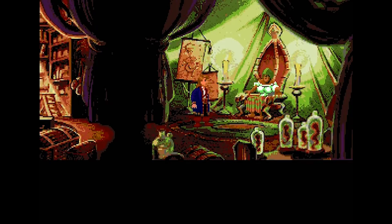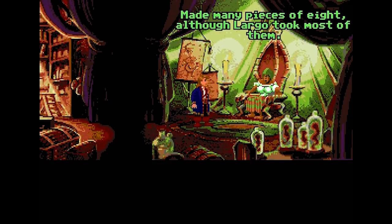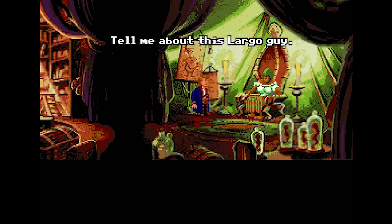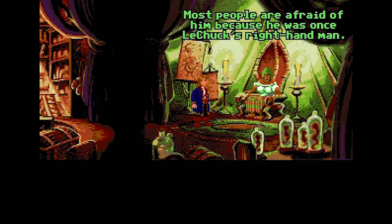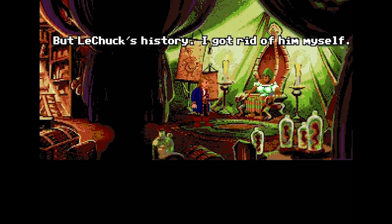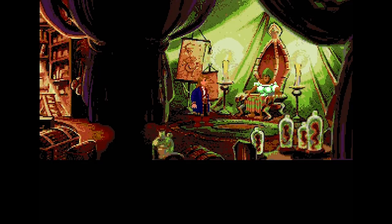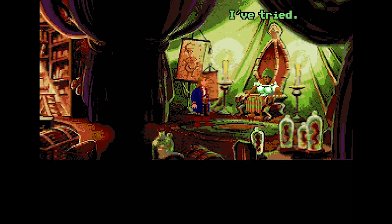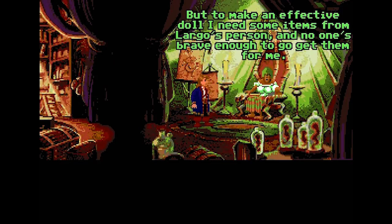'How's business?' 'Very good. Many hexes this week. Saved people from the evil eye. Made many pieces of eight — although Largo took most of them.' You want to help me kill this Largo guy? Tell me about Largo. 'Well, he's a weak little man who bullies this whole lot.' If he's so weak, why is he bullying people? 'He was once LeChuck's right-hand man. But LeChuck's history.' 'I got rid of him myself. Evil can never be completely destroyed — you will see.'